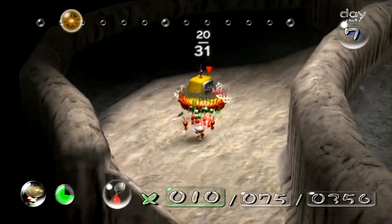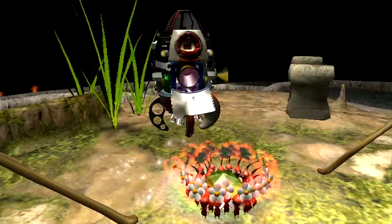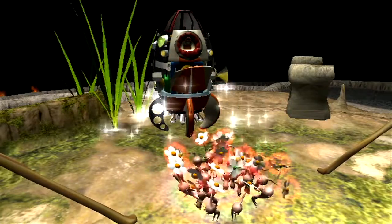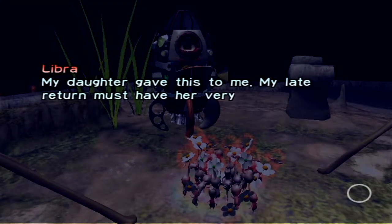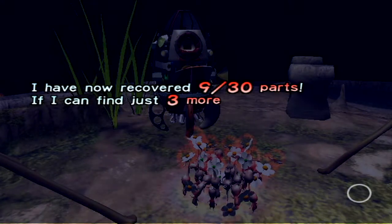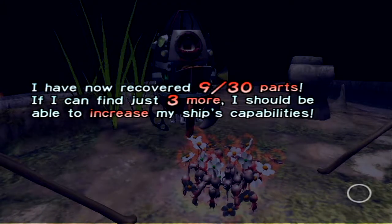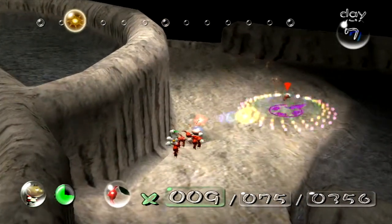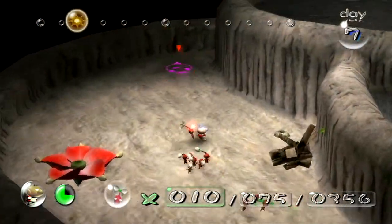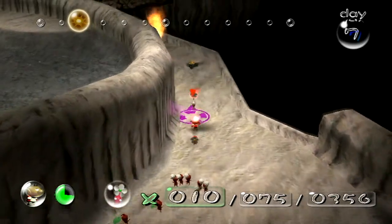We need to pick up this guy. There's that guy! We got the Libra. My daughter gave this to me — my late return must have her very worried. I have recovered 9 of 30 parts. If I can find just 3 more, I should be able to increase my ship's capabilities. You can get pellets from that guy if you hit him just right, but I'm not gonna worry about it. Let's just head out and head back to the ship.